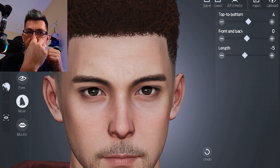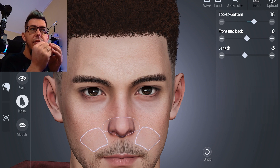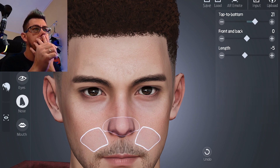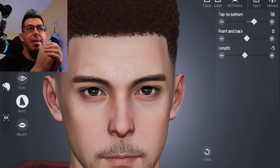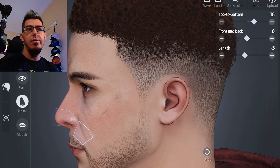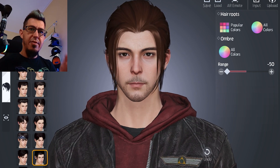After that, I played around with the nose — the height and the nose tip — to make it more Asmongold-ish, because his nose sits a bit high and I wanted to replicate that in the game. I'm not 100% satisfied with the nose outcome, but I think it's okay. At this point I was really satisfied with the face overall, so it was time to set the hair.